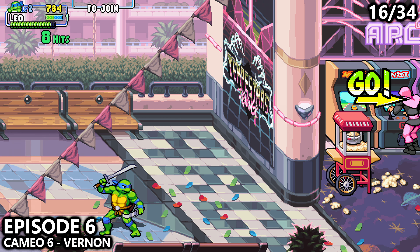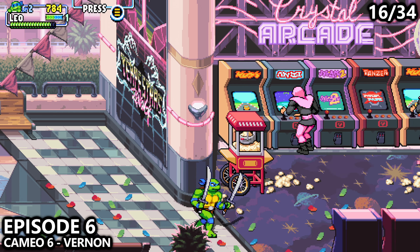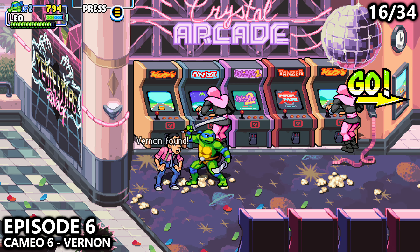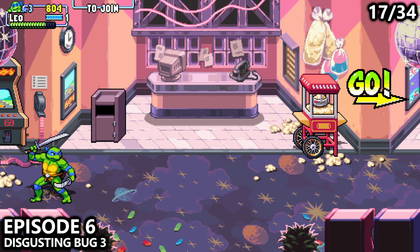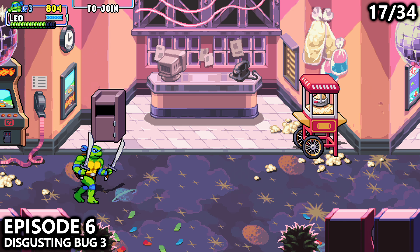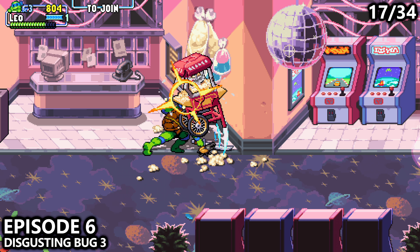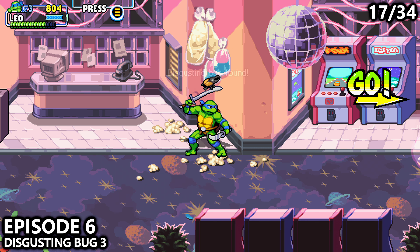A little bit later on, you'll ride up an escalator, take out some enemies, and end up at the arcade. Attack the popcorn machine as you enter to unlock Vernon. Just past Vernon, you'll end up at the cash register area, and you can attack another popcorn machine here before exiting the level in order to find the next disgusting bug.